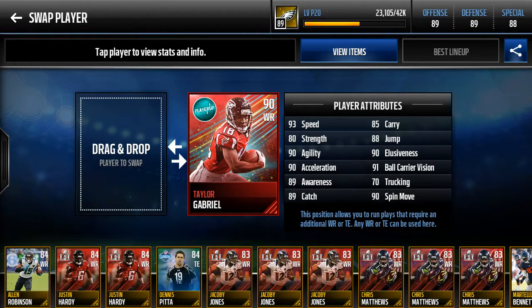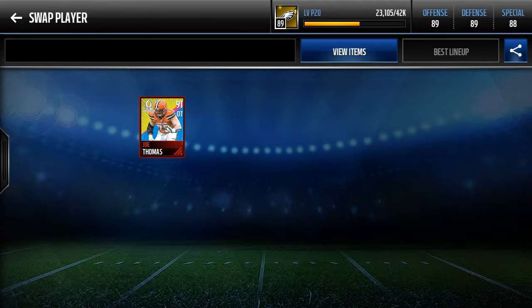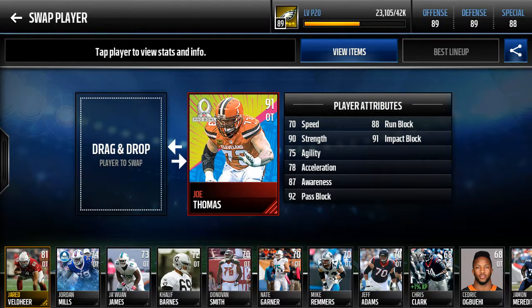Taylor Gabriel — also one of my favorites. 93 speed. Pretty good, and that catch ability — he's a speed demon down the field.